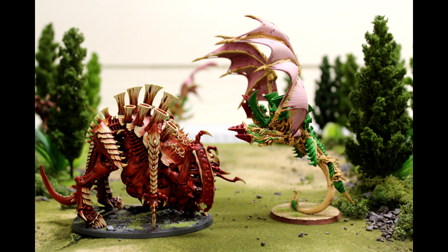Anyway, Tyranid special rules — we've got Synapse. Units automatically pass morale tests if they're within 8 inches of a Synapse creature. The way that morale works in this edition, where you're losing extra casualties at the end of your turn — the fact you don't have to do that is fantastic, really really good. It encourages narrative play as well: get your Hive Tyrant foot-slogging with lots of your little bugs around them. They automatically pass morale tests.